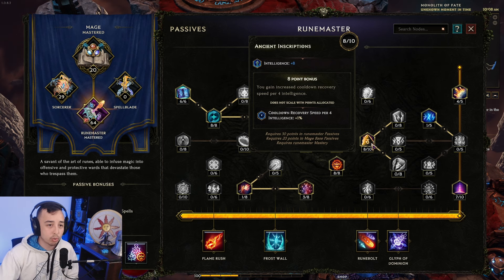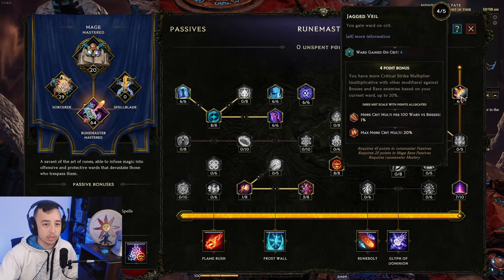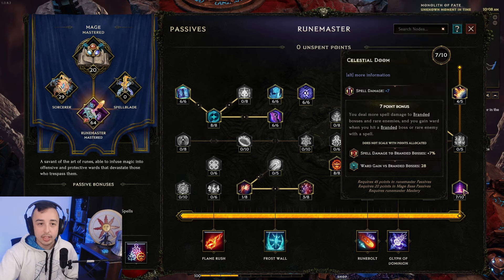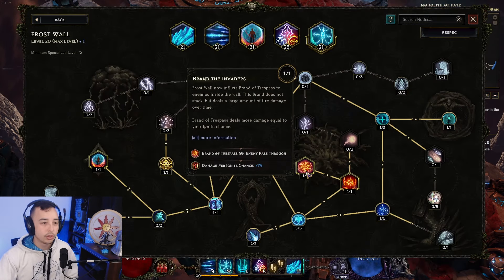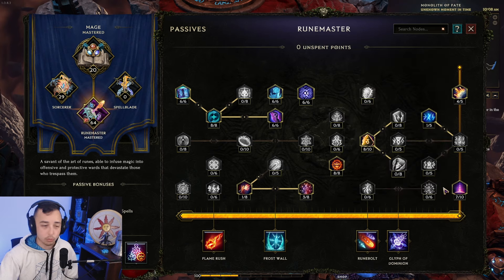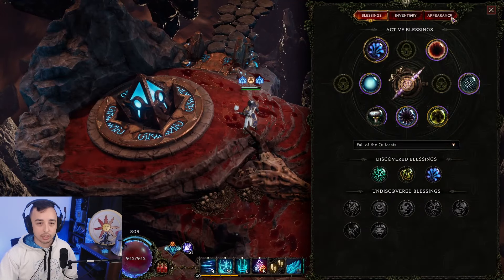Four ward gain on crit, more crit multiplier, ward and crit multiplier per 100 ward versus bosses — extremely good. Then Celestial Doom: our Frost Wall converted to fire applies Brand of Trespass, which allows more spell damage and ward gain versus bosses. That pretty much covers the entire build.